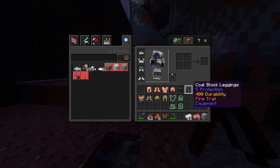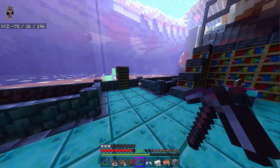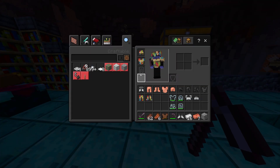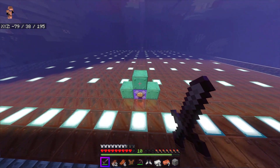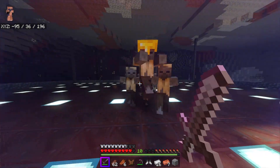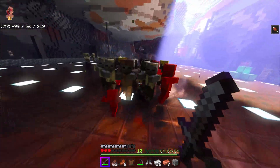The XP generator armor will just generate XP over time — and yep, you can see my levels going up just like that. I'm curious to see what the lightning armor does. I'm assuming it strikes enemies with lightning when you hit them. And yes — okay, that does something. It strikes them with lightning! That's cool.